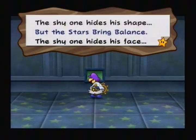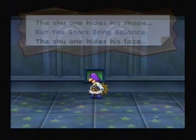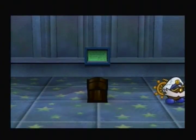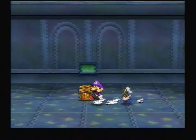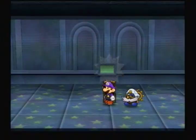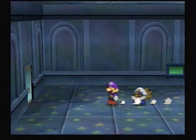'The Shy One hides his shape, but the stars bring balance. The Shy One hides his face.' If you're wondering, you actually need to use Vivian's Veil to find it, because the block will come to light when she's actually not there. The block is shy. But I already knew where it was, so whatever.